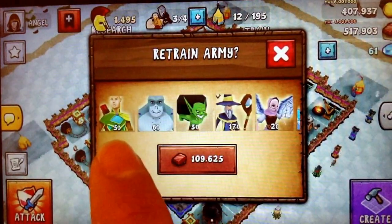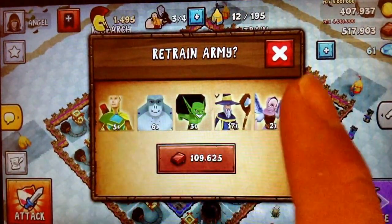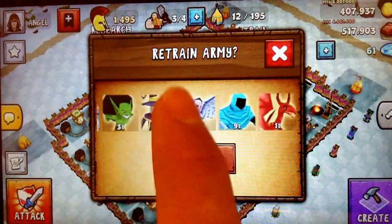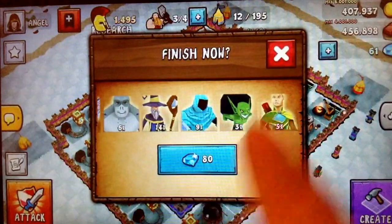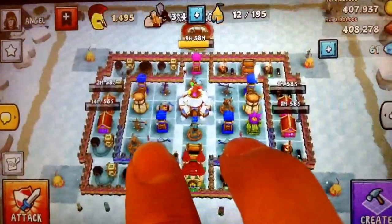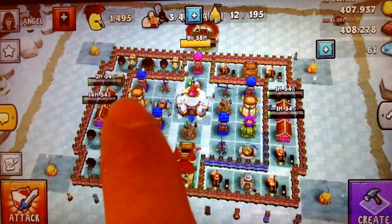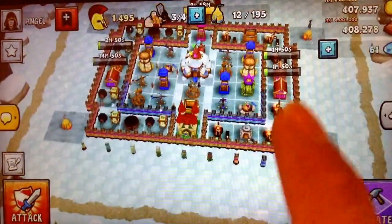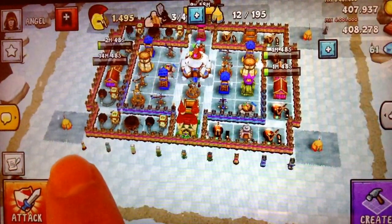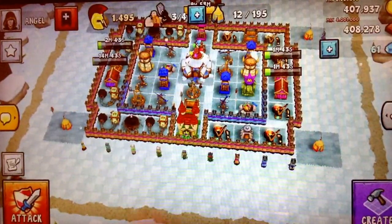Retraining my army — you can see it: five archers, six of those, three of those, seventeen wizards, two healers, nine phantoms, and a dragon. There's my base — level nine ballistas all around, one level 10. I got the walls one through nine right here just for looks.